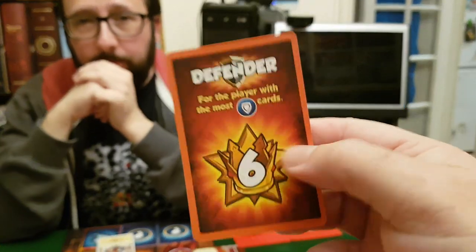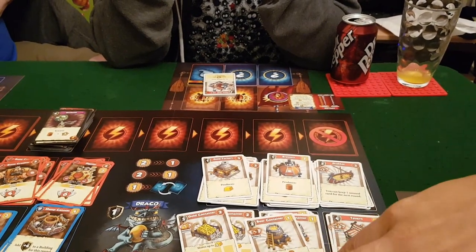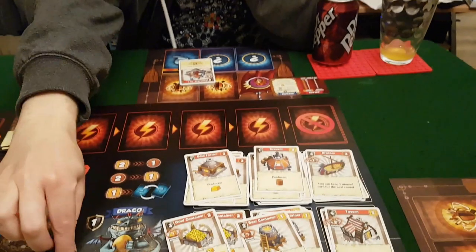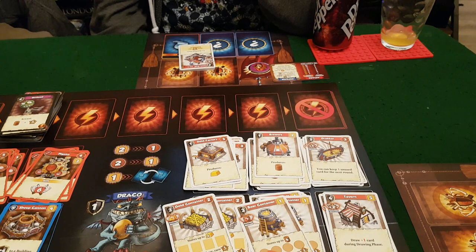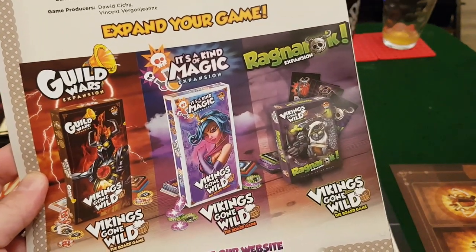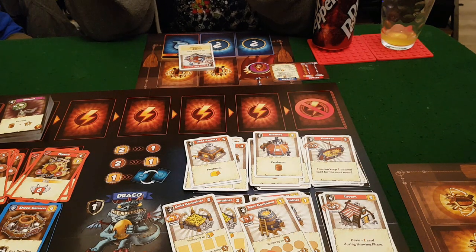The end-game scoring cards include: most defense cards, most beer, most attacking cards, and most buildings. Most attacking cards is interesting because everyone builds toward that. Jason likes that they randomize which ones appear each game. He also notes one thing about cards — you don't score victory points on cards themselves, they just let you play the game. Overall he scores Vikings Gone Wild 7.5 — solid good deck builder, not brilliant like Clank, but he's excited to try the expansions.